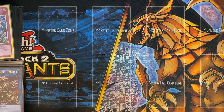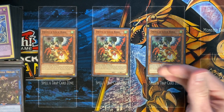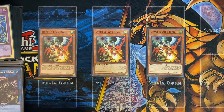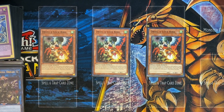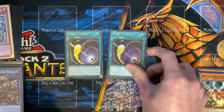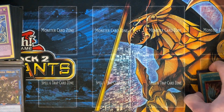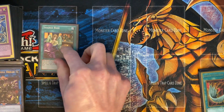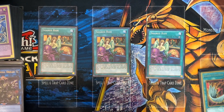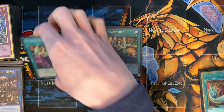And the Side Deck — this has changed up quite a bit. We still have 3 Droll and Lock Bird. This is great because Dragon Link really didn't get hit — they hit Linkross, but they can still bring out VFD, the Trishula Fusion, that sort of thing. So stopping them from adding stuff off of Viper Burster, Collapserpent, or Chaos Space. Back row removal: 2 Cosmic and the Harpy's Feather Duster — this is a new one as we move to more of a mid-range format. 3 Shared Ride — you should really pick up your copies of this, you can get them for pretty cheap, this is great to piggyback off of your opponent's plays.